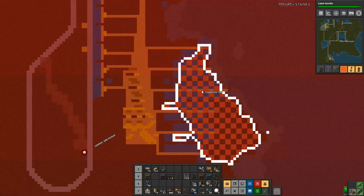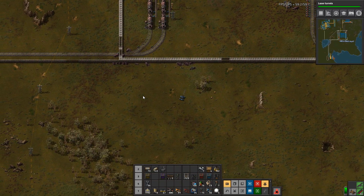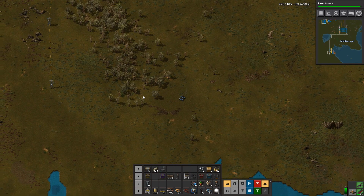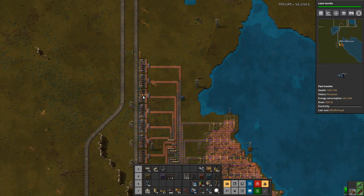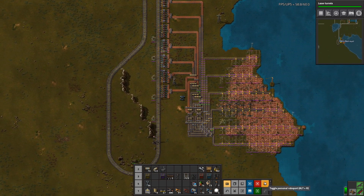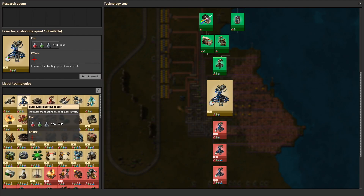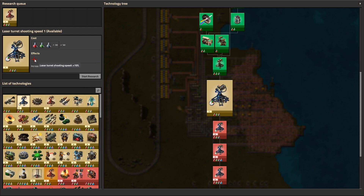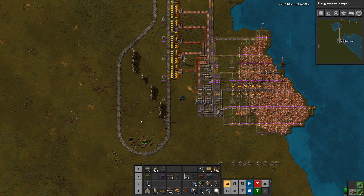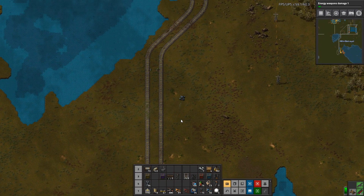I sacrificed this copper outpost. I haven't actually been to see what it looks like — I don't imagine there's much of it left. Let's go see. Belt infrastructure is still there, well, some of it anyway. We are doing science — energy weapons damage. Yes, that's the one I want, and then the shooting speed. Get that science done up, and then I can basically surround everything with laser turrets.